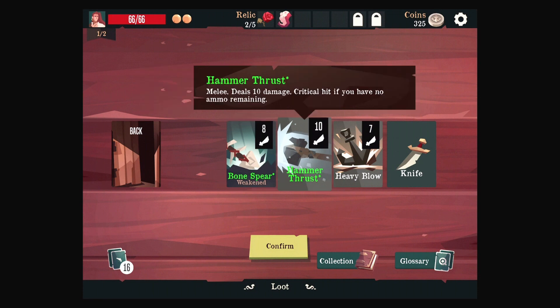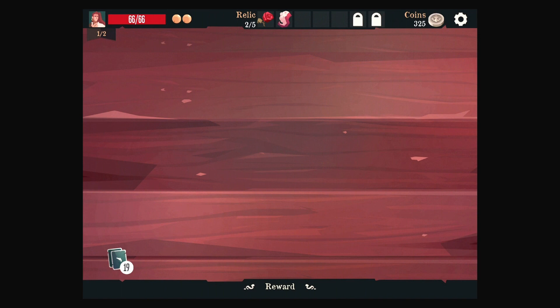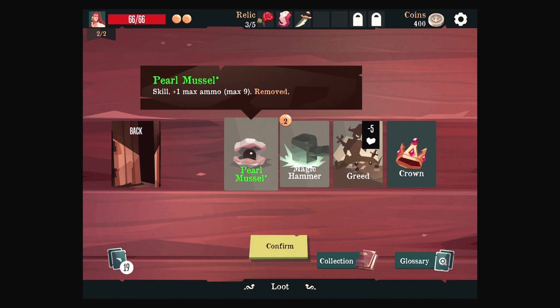Hammer Thrust — critical hit if you have no ammo remaining. That's huge for us; we often have that issue. Heavy Blow and the Knife. We're confirming that package for sure. And then I do want to see the Pearl Muscle — plus one max ammo!